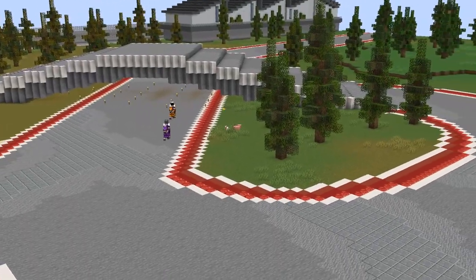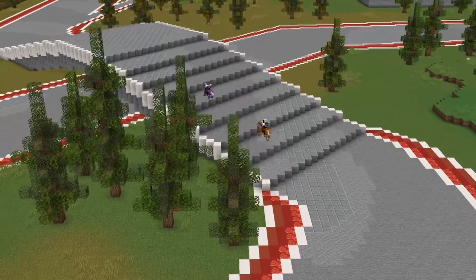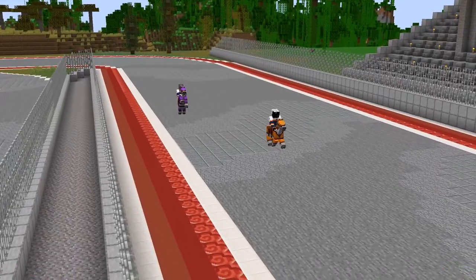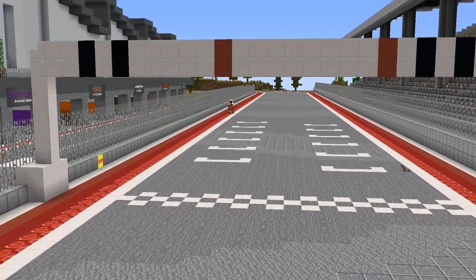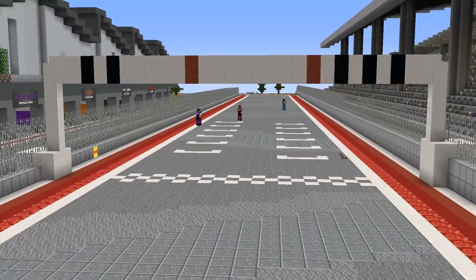Here we are around the final few corners — this is going to be close! Kayak was in this situation last year. Can he manage to win it this time? It'll take a mistake from Canoo to do it. And here they are around the final corner — who's going to win it? Canoo stalls! And he stalls again! Kayak can see the checkered flag, and after heartbreak last year, Kayak comes home to win the Core SMP Grand Prix!